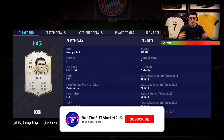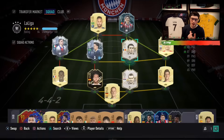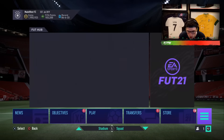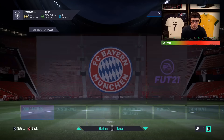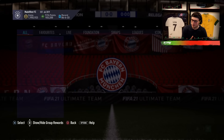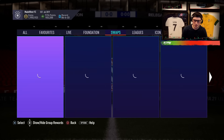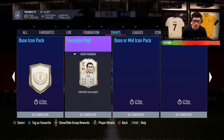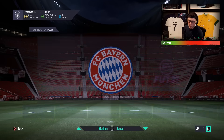Welcome back to another video on the channel. Today we're going to be testing out our first icon swaps player — Haji, his mid version. He costs 500k right now, but in terms of tokens he costs about half the tokens available in icon swaps. You can't get this card yet because he's worth nine tokens, so I think you have to wait until January when they release the next set.